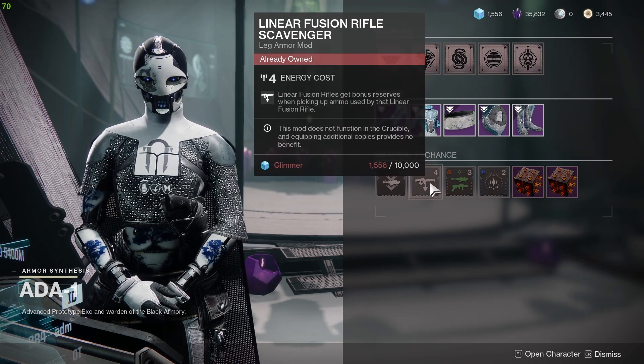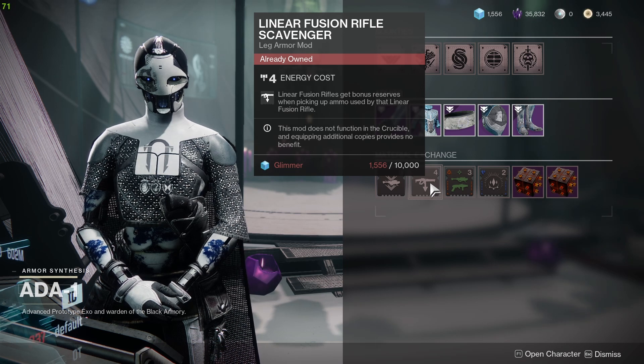The next one is Linear Fusion Rifle Scavenger — linear fusion rifles get bonus reserves when picking up ammo, so whenever you pick up a heavy brick you get more ammo from it. This is a really good mod as well, so if you do not have it, pick one up.